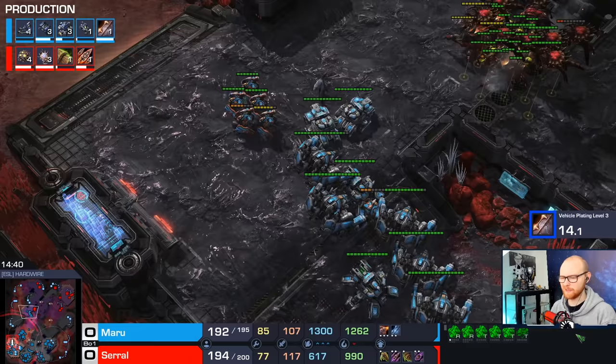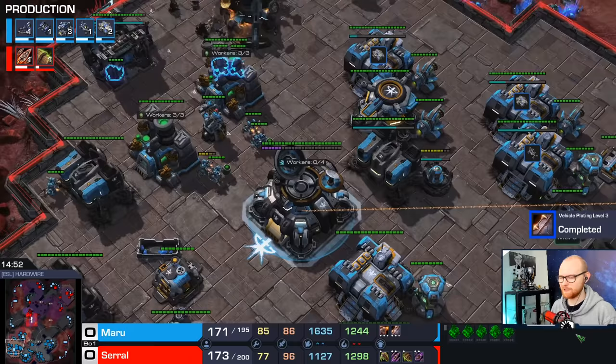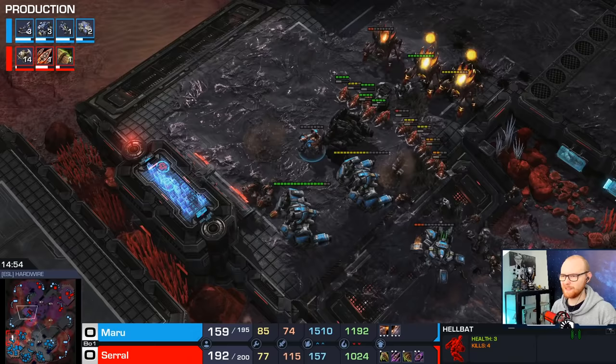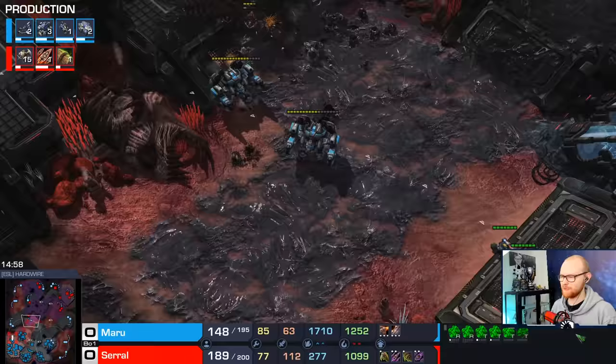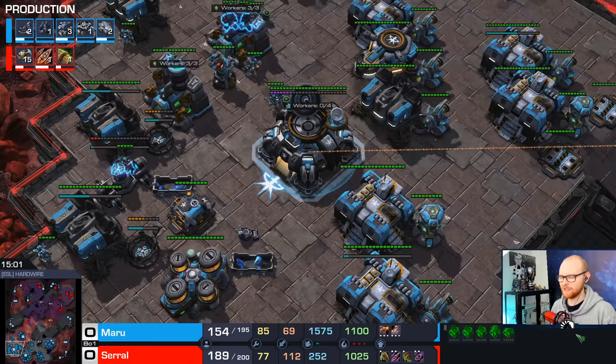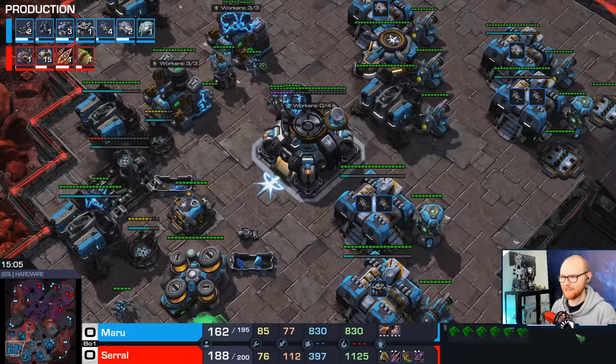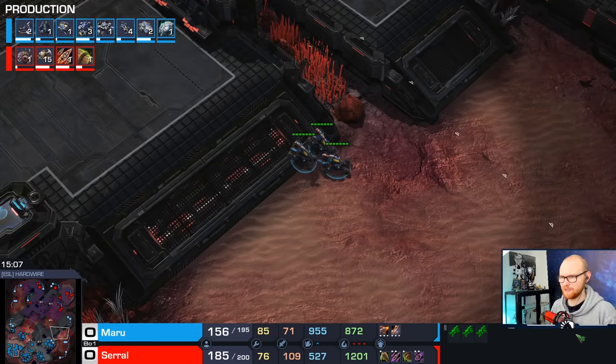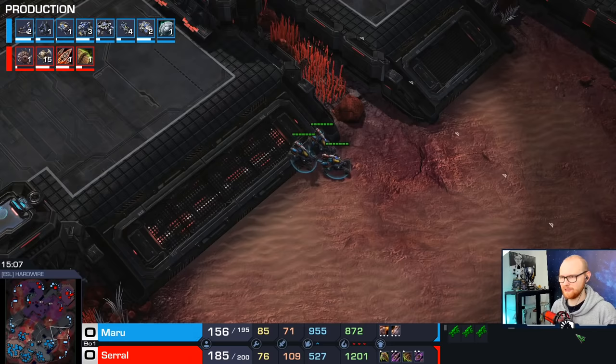The Ghost transition starts: he's going to make 3 extra Barracks and 1 Ghost Academy, going up to 4 Barracks. He'll probably slap down a second Engineering Bay as well. Thinking about Ghost upgrades — just armor should probably be fine since it's mostly about the Snipes, but the basic attack is also pretty strong against Mutalisks and Zerglings, so maybe you should actually get both upgrades. Now Maru is going to move out — I think this is triggered by the 3-3 timing, maxed with a huge army.